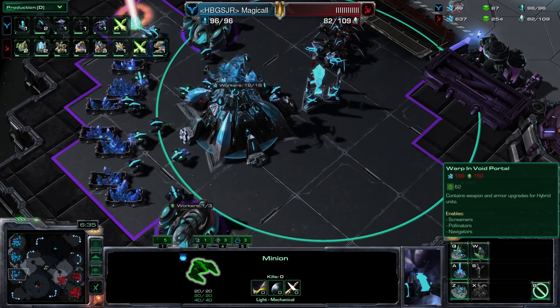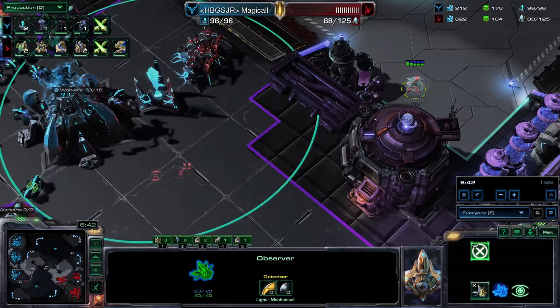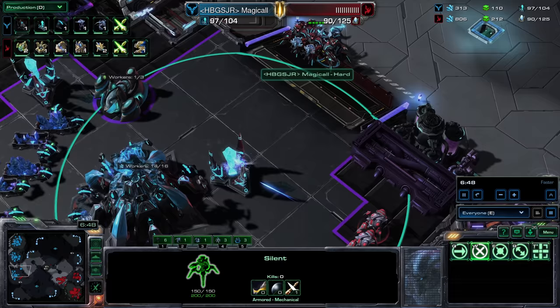There are also advanced structures: the Engine, and the Void Portal which enables the Screamer, Pollinator, and Navigator. The Navigator is probably that version. And then there's a Crystallic Shrine — improves Void Rifts connected to it in the network, and contains upgrades for hybrid units. There's also a Processor.